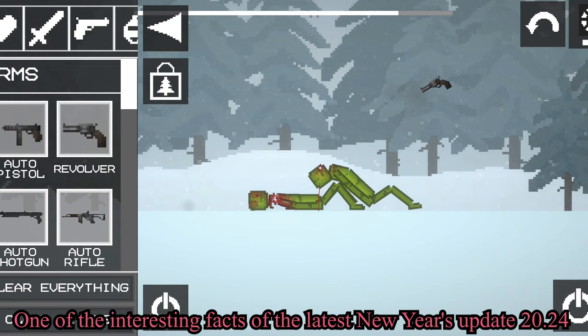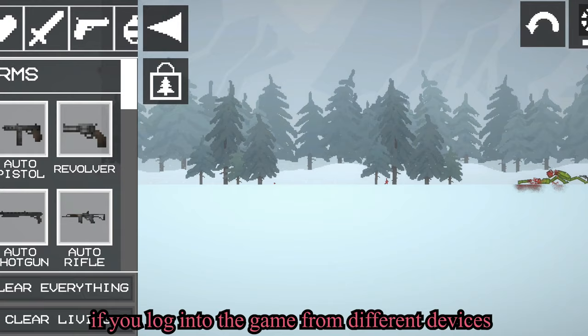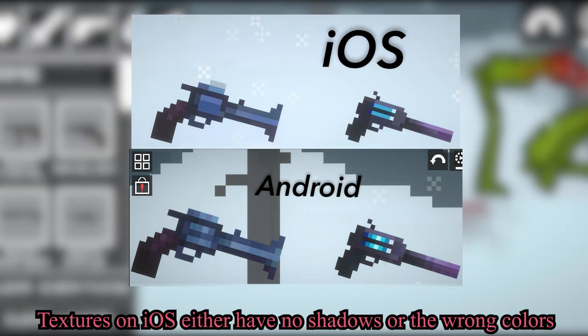One of the interesting facts of the latest New Year's Update 2024: if you log into the game from different devices, the textures on Android and iOS are different. Textures on iOS either have no shadows or the wrong colors.